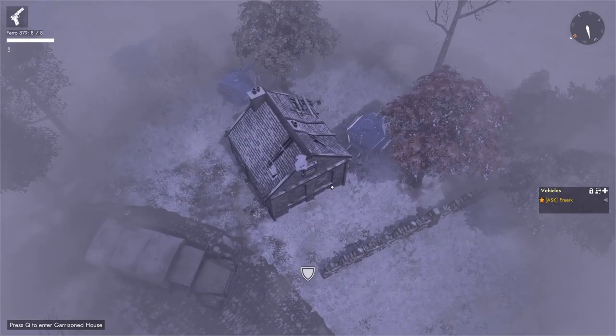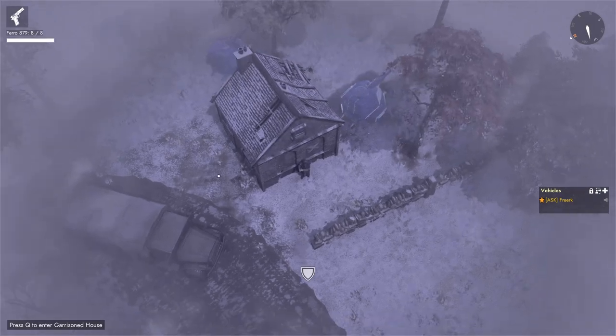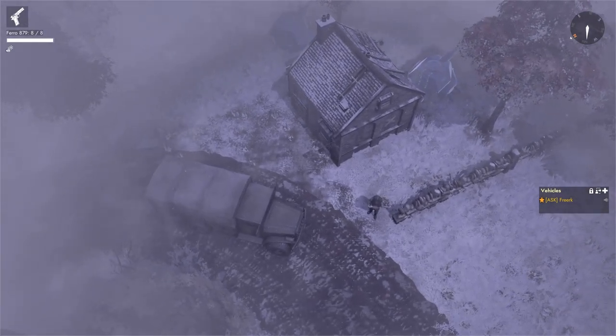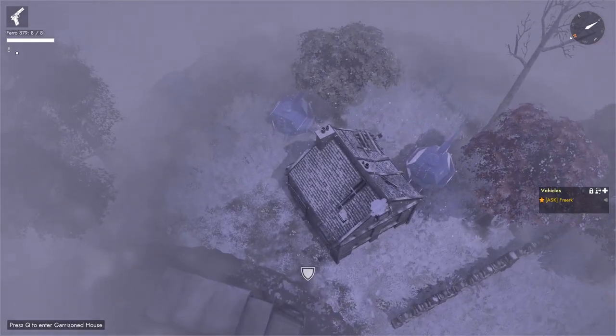The best one is obviously inside the tower of the church. These garrison spots will also protect you from the elements and make sure that you don't freeze to death if you're outside. So you can see we're freezing right now, and if we hop in, we are warm.